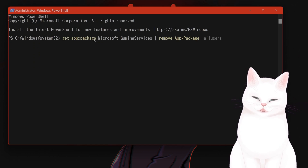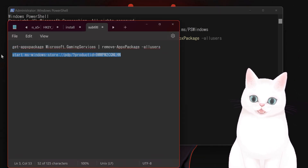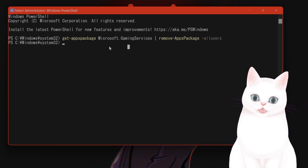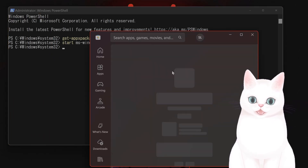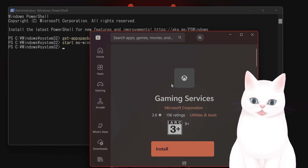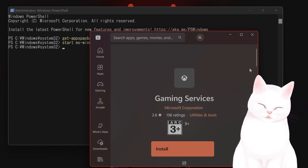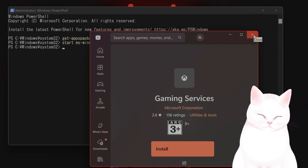I will put these two links in the description below. You want to copy and paste the first one and hit Enter, then copy and paste the second one and hit Enter. A prompt will come up — click Install and click OK, and that will update the Gaming Services package for Xbox Game Pass. I've already installed it so I'm not going to do it.